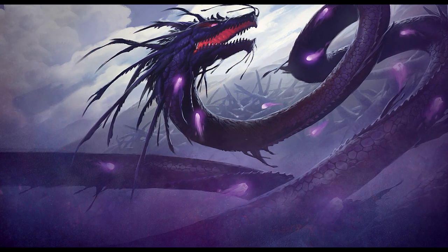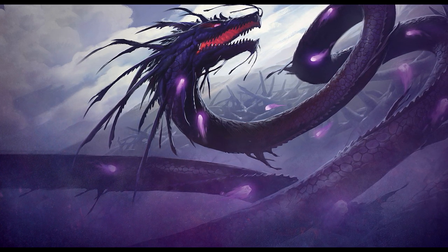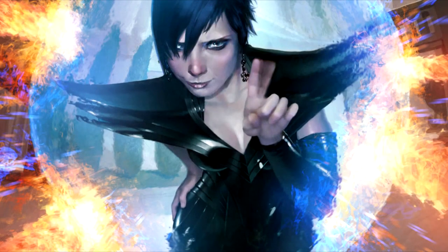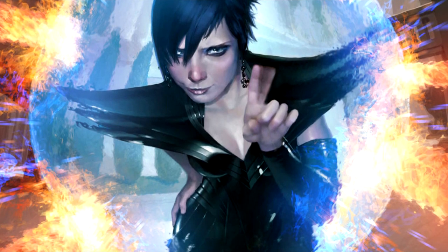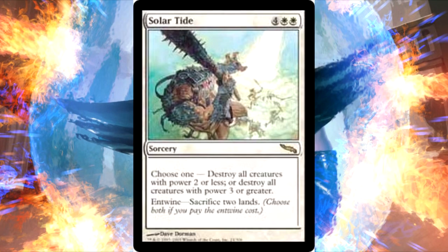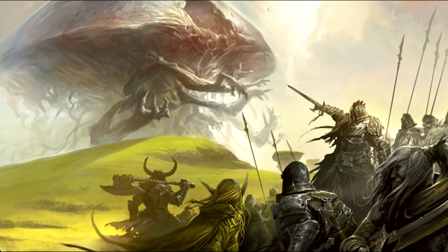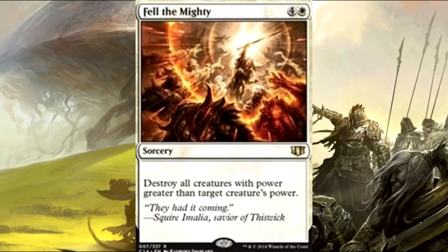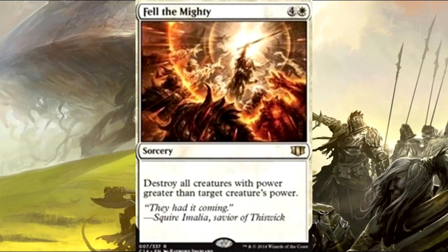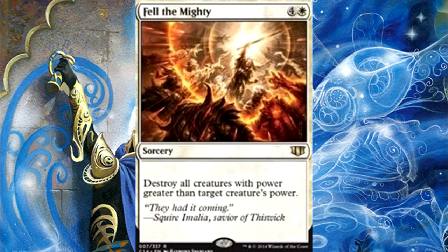Next up, we have the Board Wipes, which is probably my favorite part about this deck, because all the board wipes basically just hit your opponents. Most of them don't hit hardly any of your creatures, and one of them is cheaper than 4 mana. We have Solar Tide — you'll always choose the second ability to destroy all creatures with power 3 or greater, so your stuff never gets hit. Fell the Mighty destroys all creatures with power greater than target creature's power. You can choose Arcades to protect him and wipe the bigger stuff, or choose one of your walls and completely wipe the board.